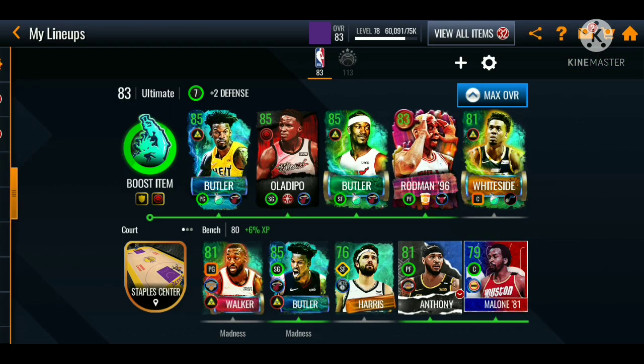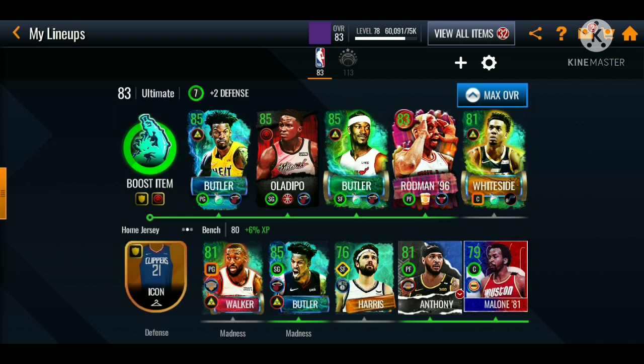If you guys have been checking out my recent uploads you've seen the recent upgrades to my team. I'm sitting at an 83 overall ultimate lineup. We got 85 Jimmy Baller at the point guard, shooting guard Old Depot, Jimmy Baller at the small forward, Dennis Rodman at the power forward, and Hassan Whiteside at the center. All we need to upgrade is the small forward for the bench and a center for the bench as well.